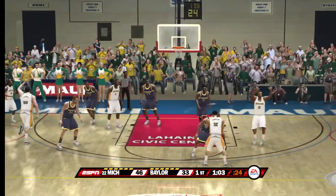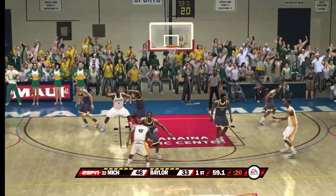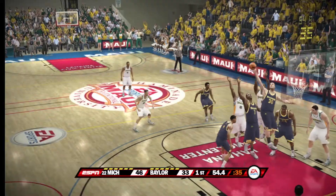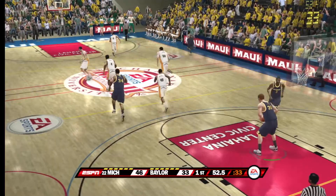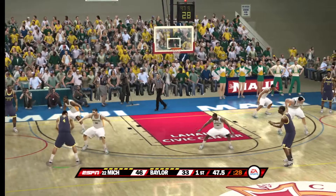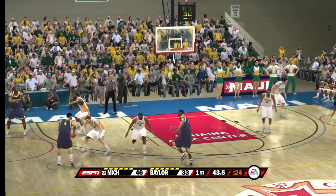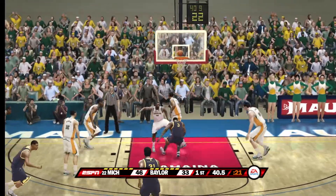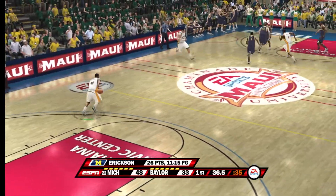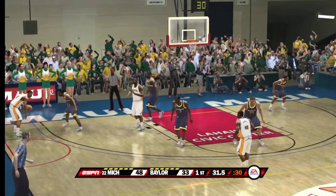They work it around the perimeter. About a minute remaining. He wants a three — questionable shot selection there. Yeah, I'm not sure what he was thinking there. Looking for a good shot — for two, goes. Good cut, great pass right there. As a coach, you teach your players to read the defender, and when he's not looking, deliver the pass.